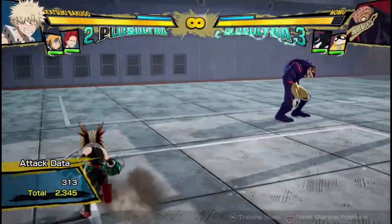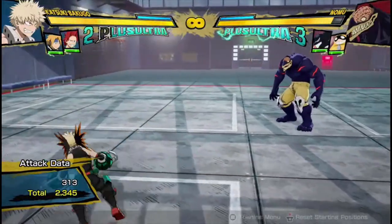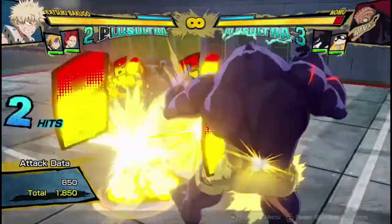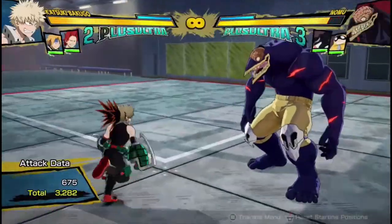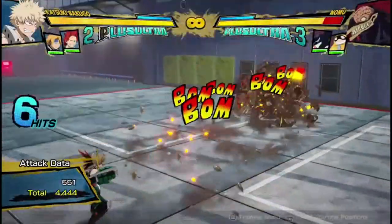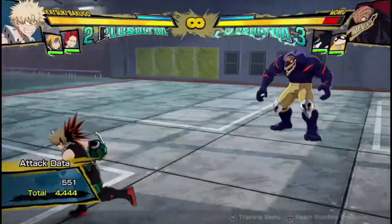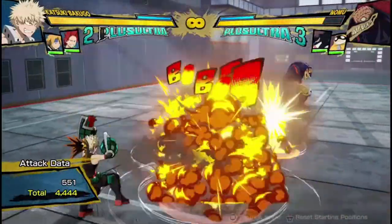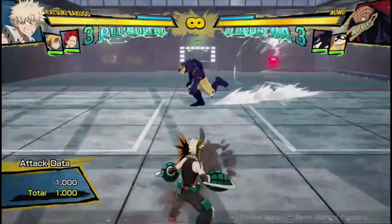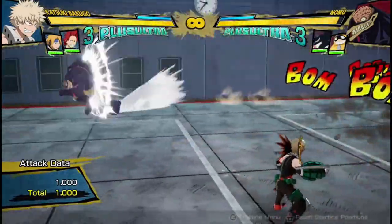His Tilt Quirk 1 is also a really good move — I'd say it's actually one of his best moves. It really complements something that he'd be lacking if he didn't have it. It's this big explosion ricochet. It used to be his charged Quirk 1 in One's Justice 1, but now he just has it automatically as his Tilt Quirk 1. It does a lot of damage, reaches really far, and goes actually really fast across the screen, so a lot of the time when the opponent's running around, it actually catches a lot of people.